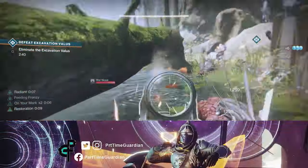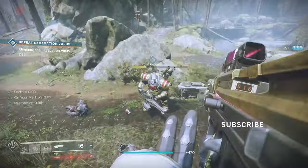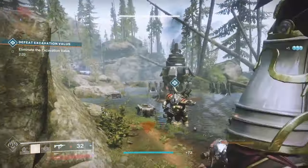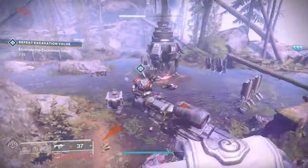The new Solstice is out with the Bonfire Bash and all the really cool activities, and I wanted to give you guys a good idea of what's the quickest way to get Silver Leaves. Silver Leaves are important because they're what you take into the Bonfire Bash and turn into Silver Ash, so that you can go back in and re-roll your armor once you get to tier three.